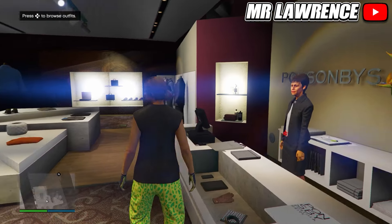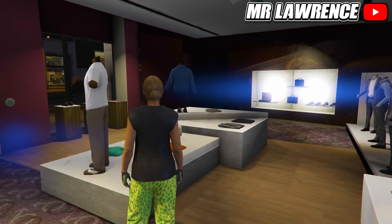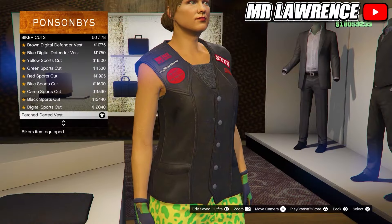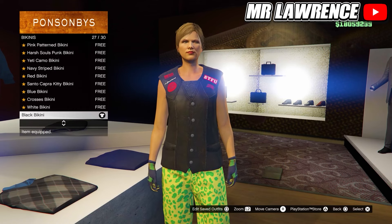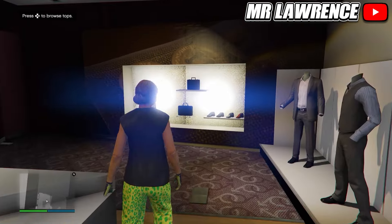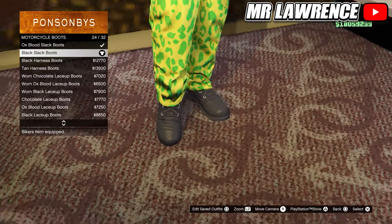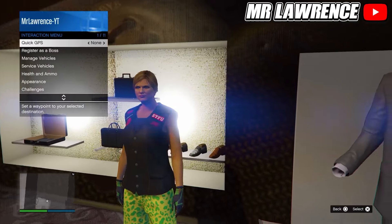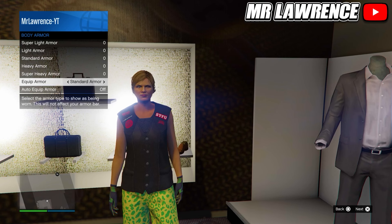Moving on to the yellow outfit. First go to the pants and equip the spotted muscle sport pants. Then go to the top section, go to biker cuts and purchase the patched darted vest number 50. Then go to bikinis and select the black bikini. Now go to the shoes then to motorcycle boots and equip the black slack boots. Then back out and open your interaction menu, go to health and ammo, body armor and equip standard armor. Make sure that you equip the light woodland armored gloves number 32. Remove your earrings and save this outfit to your third slot.